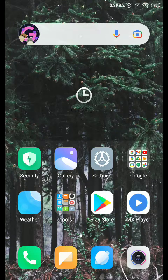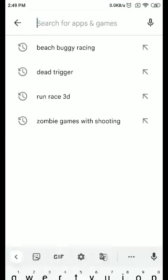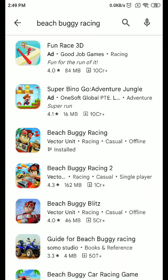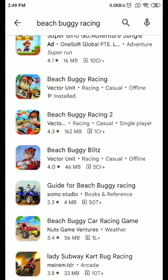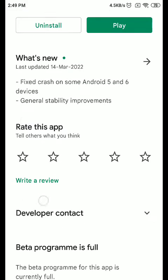Hey guys, welcome to SSG Gaming. Today I am going to review one game: Beach Buggy Racing. You can just download the game from the Play Store app — open the Play Store, type 'Beach Buggy Racing', and pick the first result. This is the game, Beach Buggy Racing. It is some kind of popular type of game, and these are the information about this game.